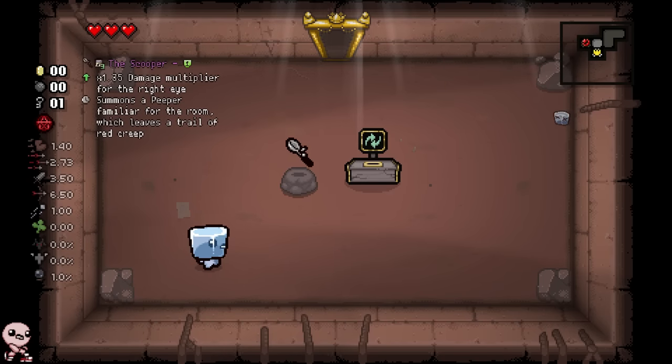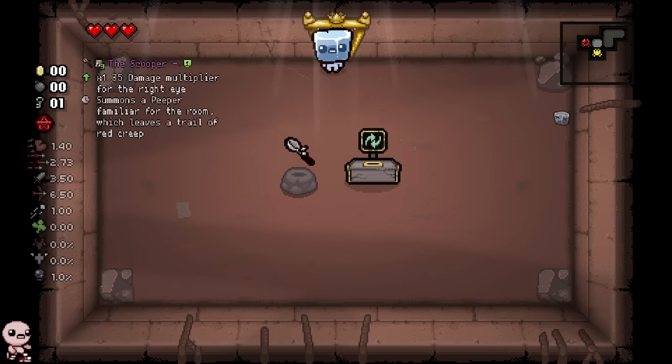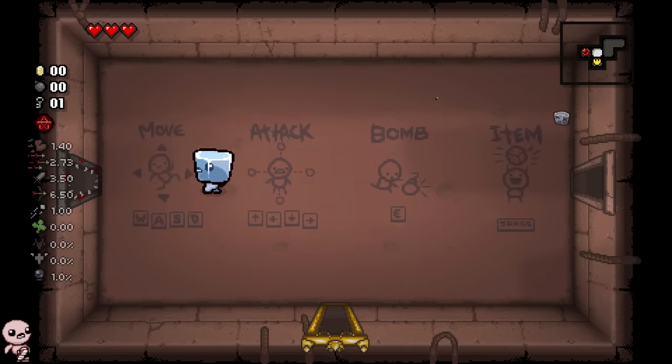First treasure room - wow, they are fast if you're able to keep moving in a straight direction. It's gonna be the scooper, we don't need it. I don't have a d6, Isaac does not have a d6, so I guess we'll just leave and come back.